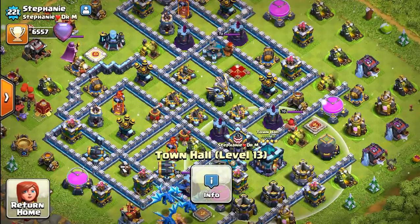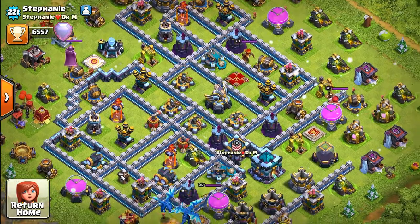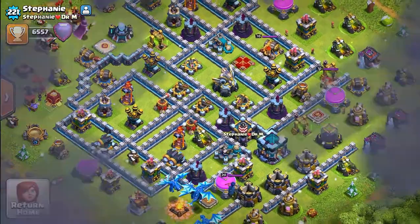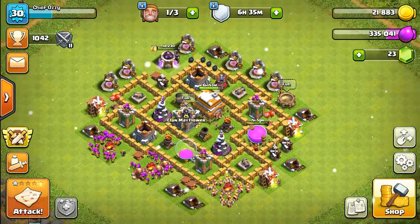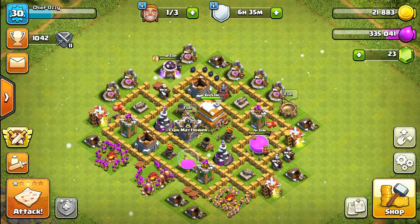Really cool. There are level 75 heroes. That's the theme — there's a bunch of new stuff. The theme for Town Hall 13 is ice — just ice, really.